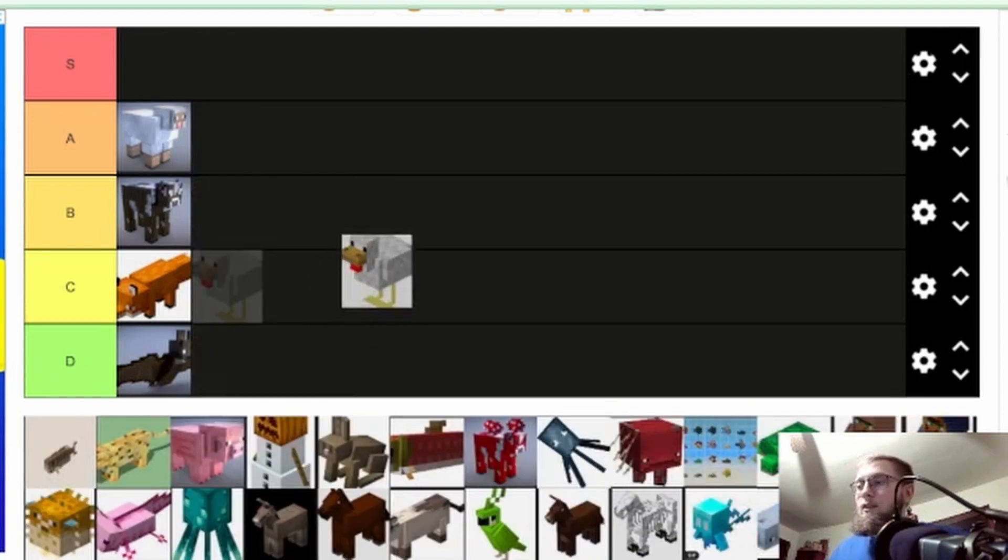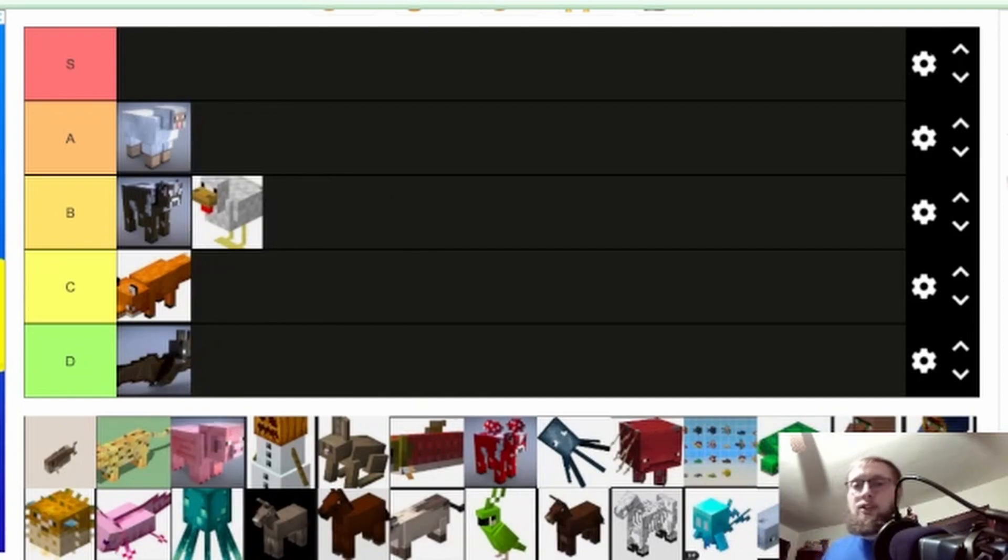Chicken — I'm gonna put it D or B. You can get chicken for food, feathers, and eggs. Feathers are probably the biggest thing — book and quills are pretty nice, and they add a little bit of ambiance to your world. Creating arrows is huge, especially if you have mending bows. So I'm gonna put it B. It's kind of like the cow — does good things, but later game it's less useful.